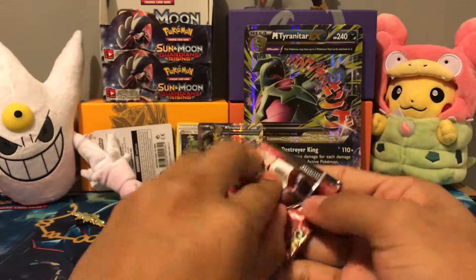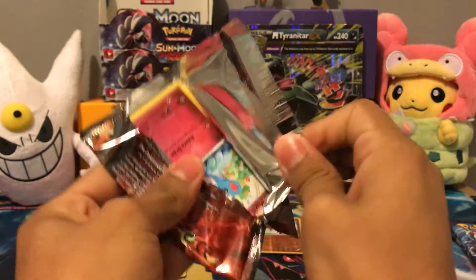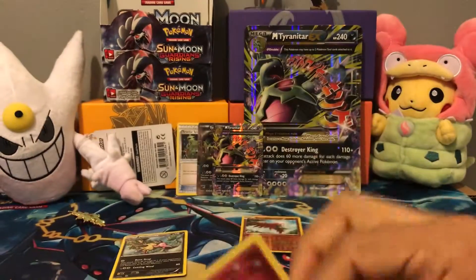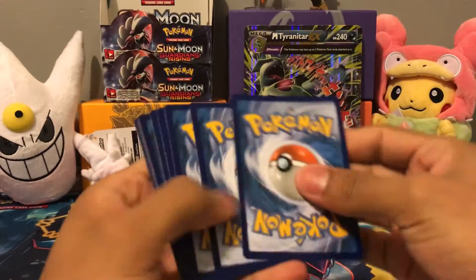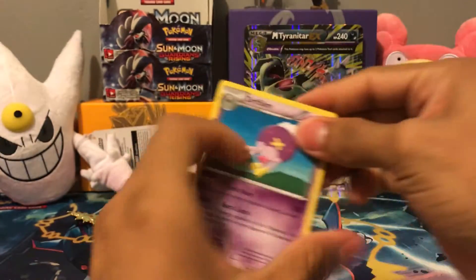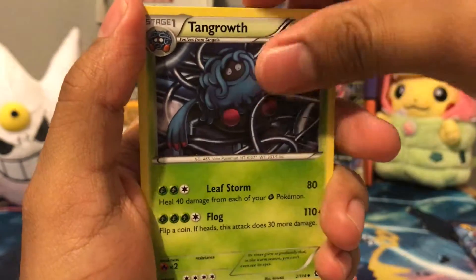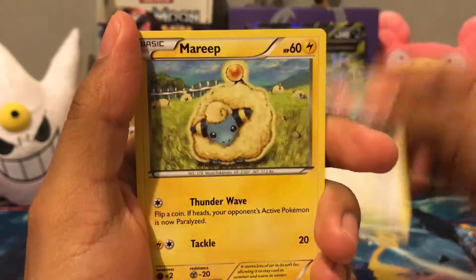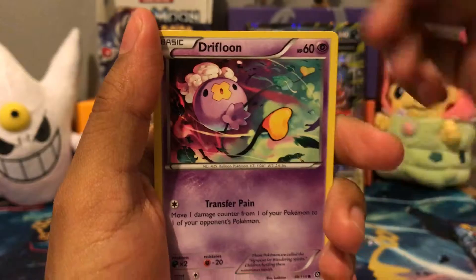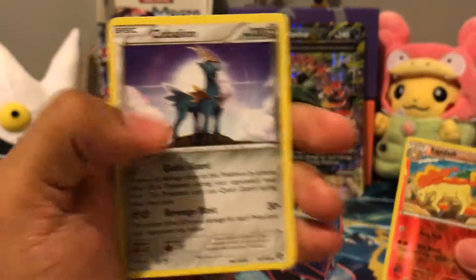Next we got Steam Siege. Online code. Alright, we got a Drifblim, Fletchinder, Tangrowth, Merill, Yanma, Fletchling, Mareep, Drifloon, Rapidash, and we got Cobalion.